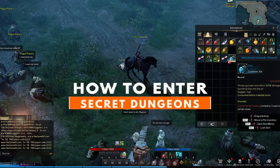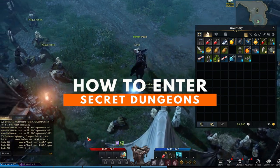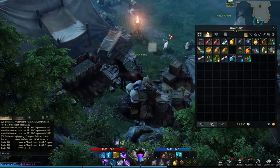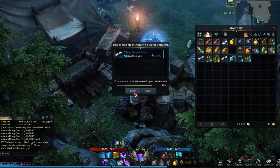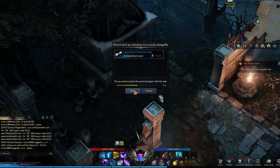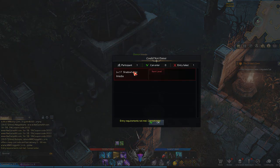Once you're in the right area, explore a little bit until you find an interact icon that will say Enter Secret Dungeon. But just note, unless you have the corresponding secret map in your inventory, you will not be able to enter. And just like any other dungeon, if your item level is too low, you'll need to do some grinding for better items before attempting the secret dungeon.